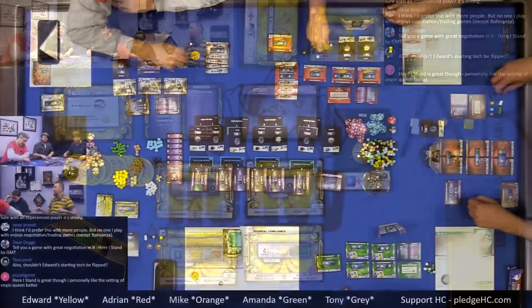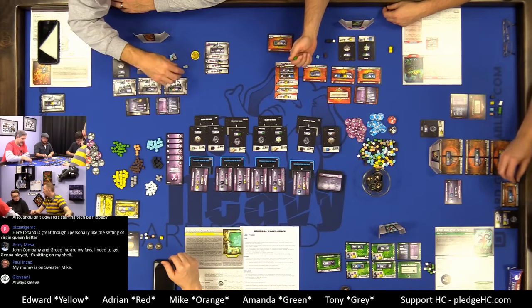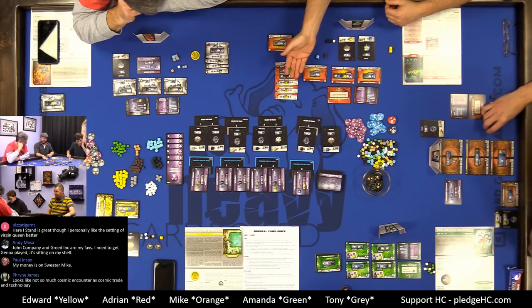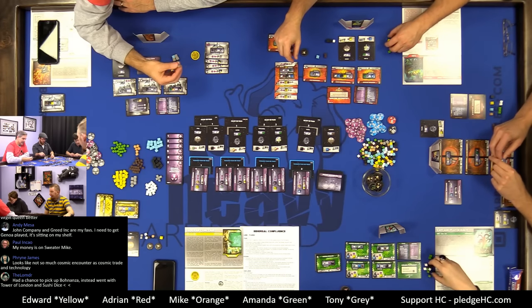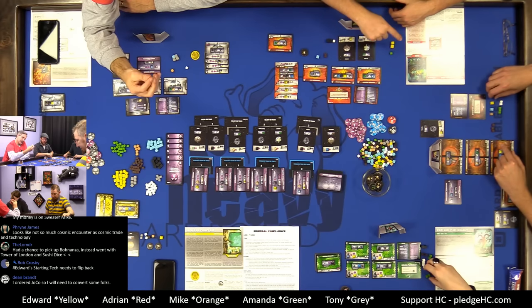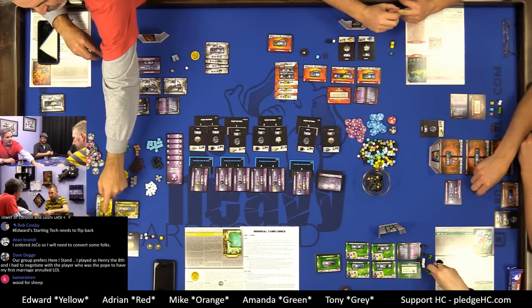Amanda has white cubes as well. I need a green cube. I got a green cube — I'm looking for a brown. I have everything but blue. I'm looking for three brown and a blue. How many greens do you have? One. Mike's got a lot of green cubes. I need two more green cubes. I'll give you two gray for three green — one now and one at the beginning of next turn. Wait, let me clarify the difference between white and gray cubes here, because this is a little confusing. This right here is a white cube and that is a gray — it's a real dark gray.